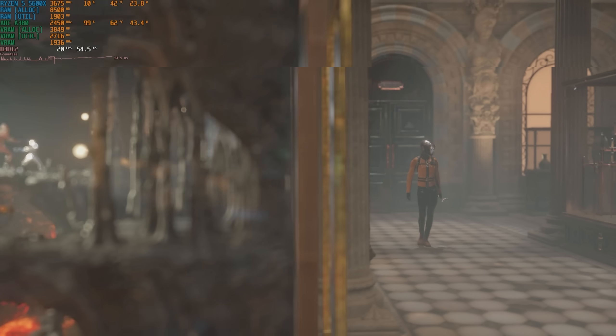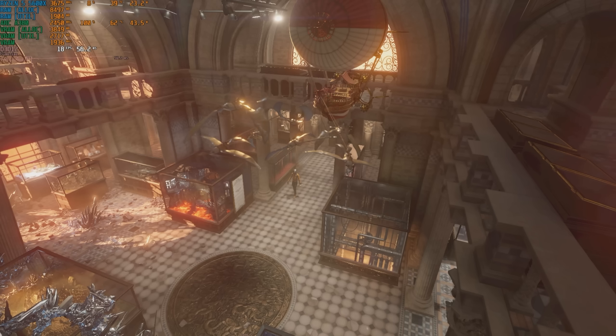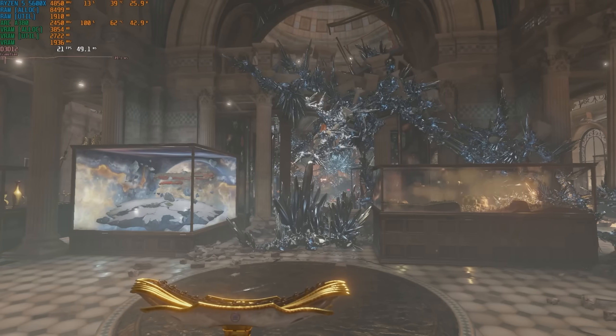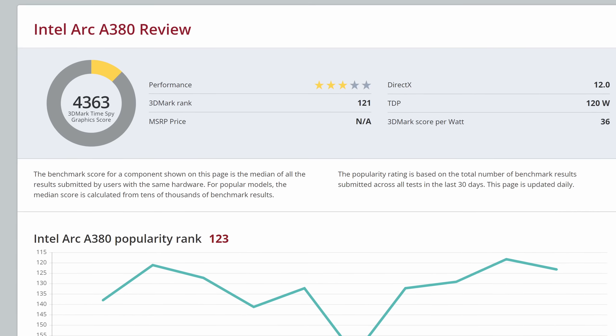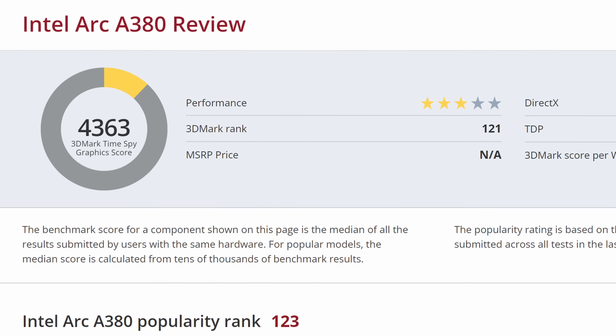As absurd as that notion seemed, the final straw came in the Time Spy test. I usually include these as a courtesy as I don't place much value in them myself, but when it completed with a graphics score of just under 3100, I knew something was up. The average A380 graphics score is about 50% higher than this.